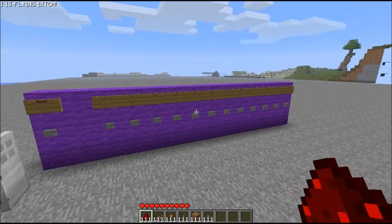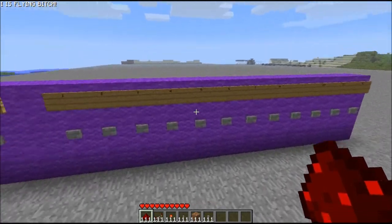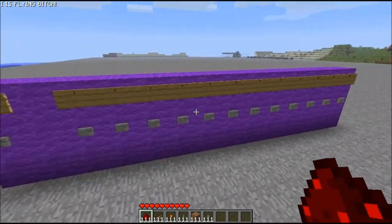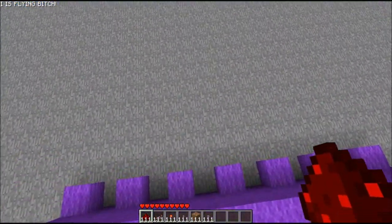Hey, what's up guys, it's Alex here and today I'm going to show you my Combination Lock tutorial that's been split into two parts. So to get started, basically it's just a wall I've built here with the numbers on it. I'm sure you don't need a tutorial on how to build that.